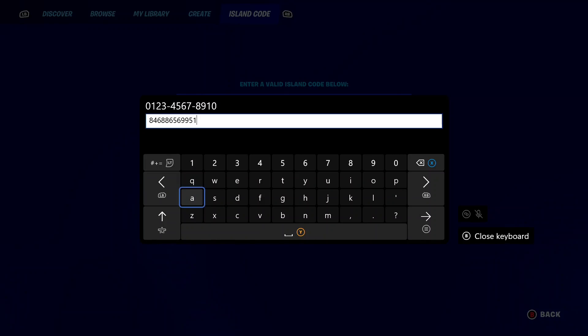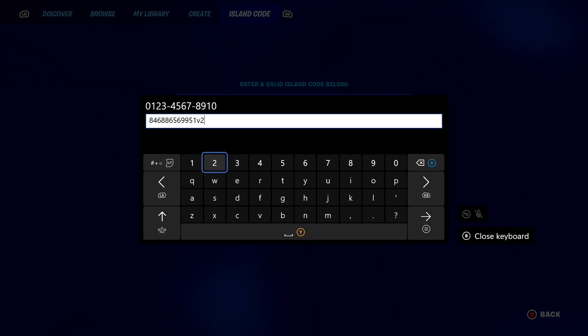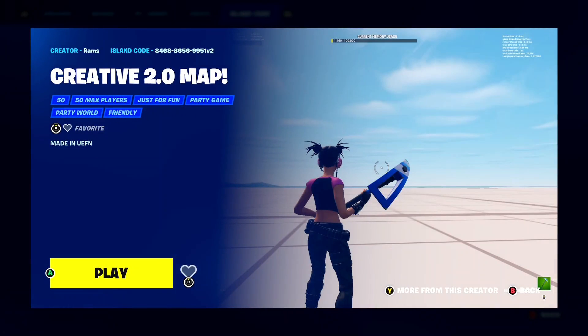Once you've got that in, you need to add V2 on the end of the code. Because if you don't add V2 on the end, it's not going to take you to the broken emote version of the map and it's not going to work for you. So make sure you enter V2 on the end. The full code is 8468-8656-9951-V2. Once you've got that in, press enter, and it should load a map called Creative 2.0 map made in UEF.